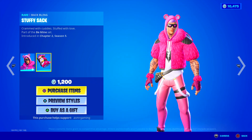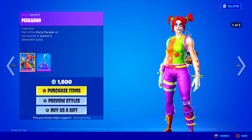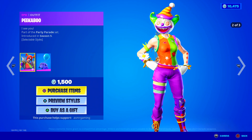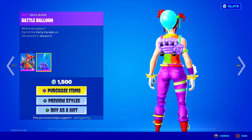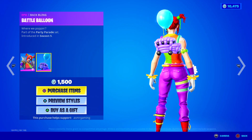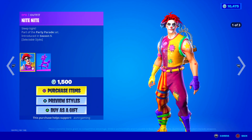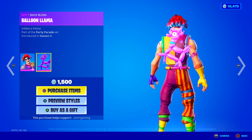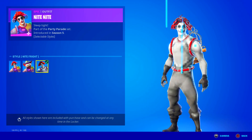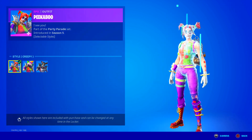Over here we got the Peekaboo skin back — I have no idea why they brought this back today. 'I see you.' Comes with a Battle Balloon back bling. Then we got Night Night, Sleep Tight with the Balloon Llama back bling — inflate a friend. Every single clown skin has three different styles and they all get creepier as they go along.